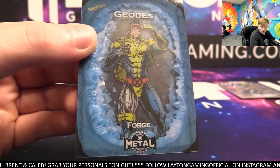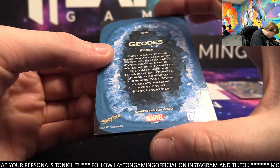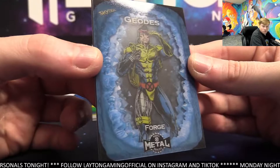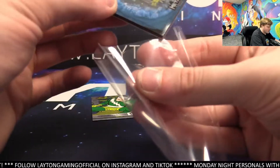It's a crystal? Thank you. Oh, I see it now. Yeah. It's awesome looking. It's not numbered. G6 is the card number. Wow. That's beautiful. Set of the glass — they did Geodes. That's great looking. Very, very nice hit there.